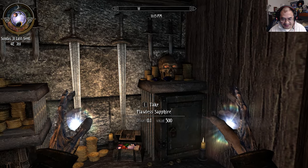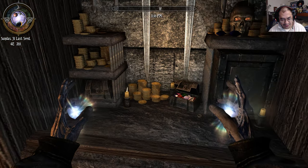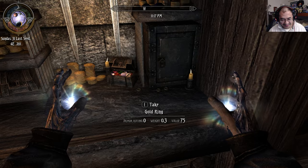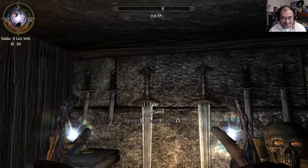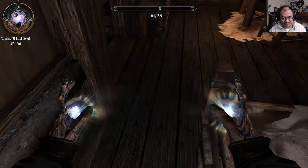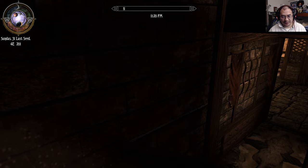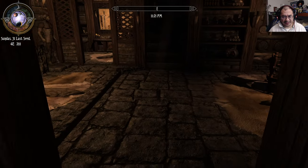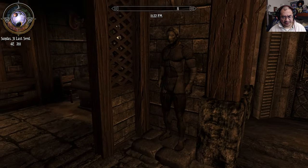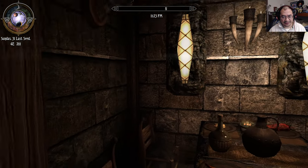That is gorgeous — all that static clutter up here, the static treasure and coins and everything. Wow. I think that is the main master bedroom up there. I really, really love that. And here is the kitchen and dining area.